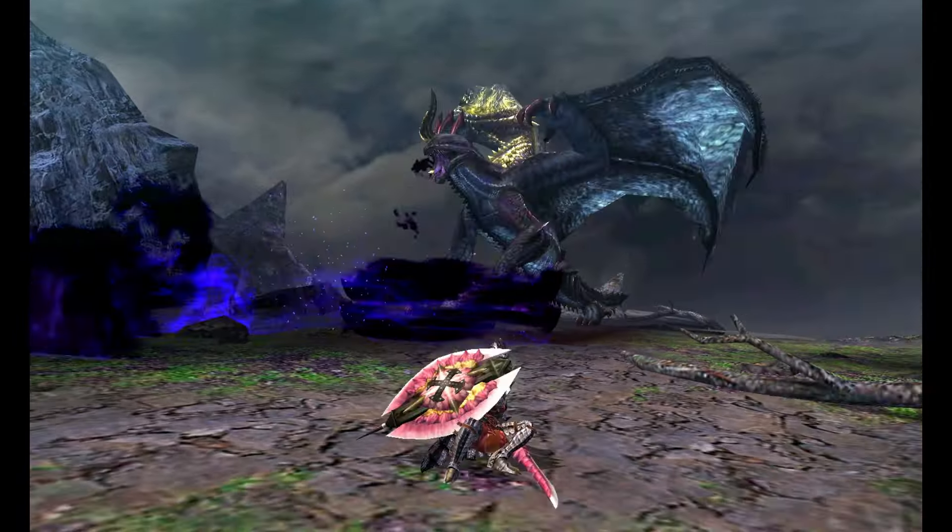Gore Magala returned for Monster Hunter Rise Sunbreak, skipping World completely. He does not get many changes at all. His frenzy wave attack can be fired as a projectile from a longer range. In his frenzy mode, he can rush forward with his wing arms. When diving from the sky, he quickly spins before initiating the attack. He also has a new hip check. Previously, knocking him out of his frenzy mode would make him stumble away, but now it's a full knockdown. The special effects on his wings, with that flowing detail, look truly amazing on a system more powerful than a 3DS.